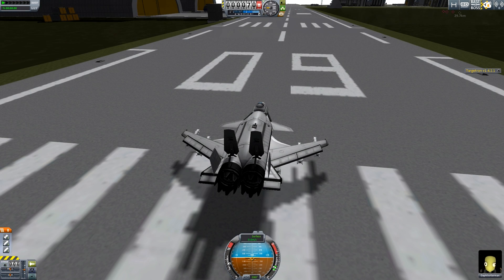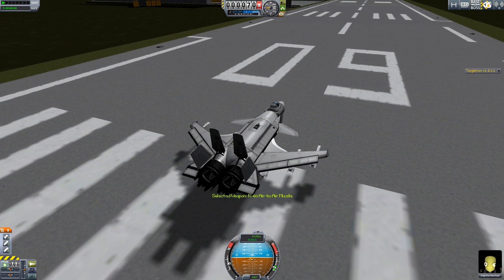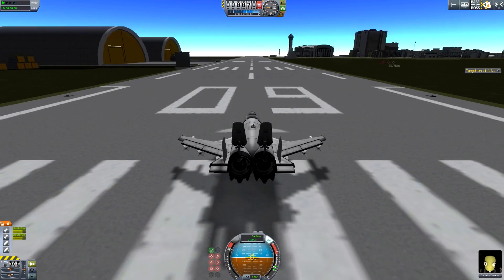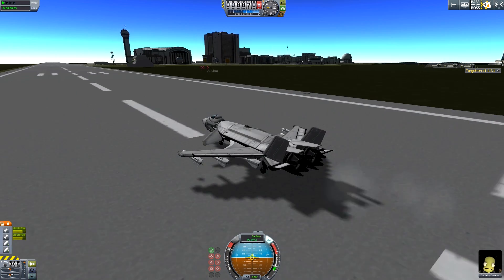They've decided to throw another wave of MiG-17s at us, which is fine — because our Su-47 is ready to go. This thing is crazy. It has a ton of weaponry on it, including the high-maneuverability R-60. So we're going to launch it and see exactly how it does against them. This thing is quick, it is fast, it is nimble. It will be a killer.